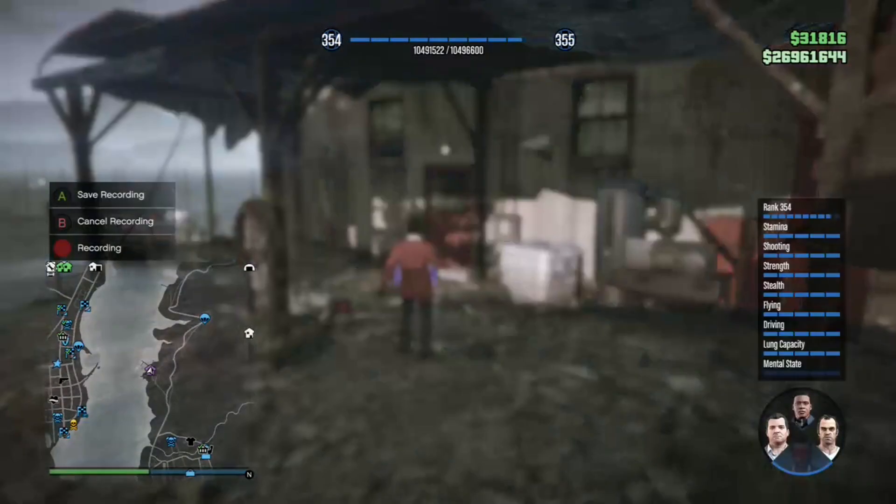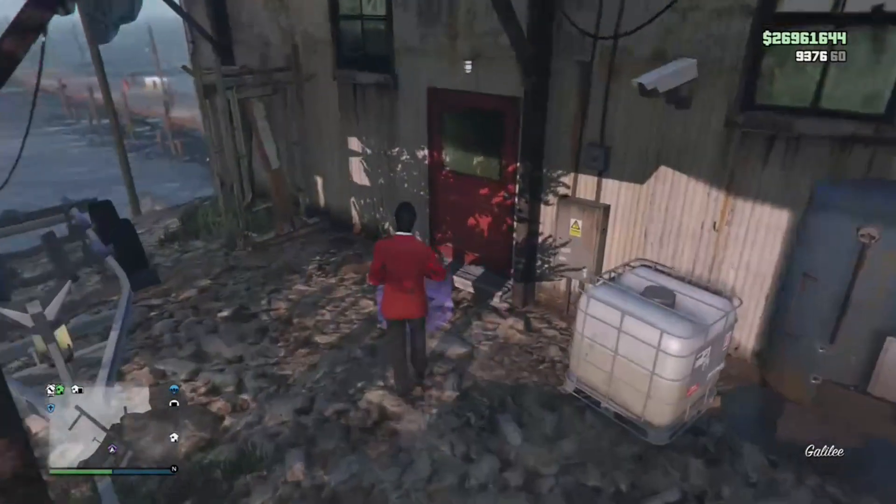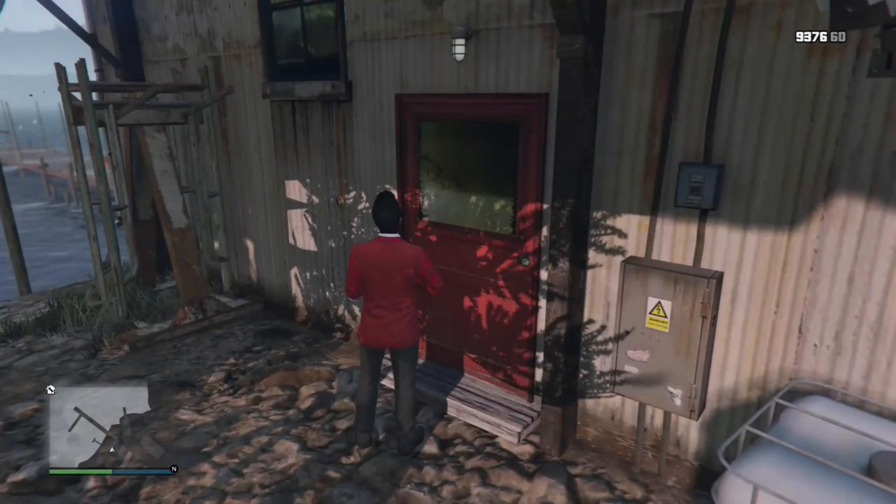What's up everybody, welcome back to another GTA Online video. Today I'll be showcasing how to find the new Stash House. The Stash Houses can spawn every 24 hours of real life in certain locations, and they spawn in immediately as soon as you join a session.